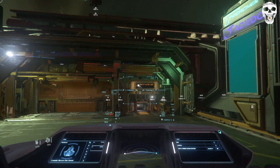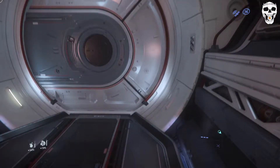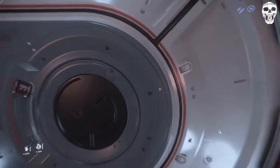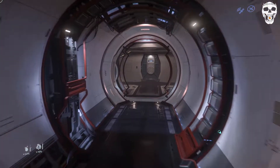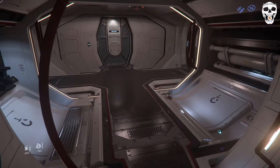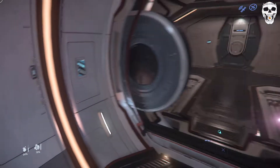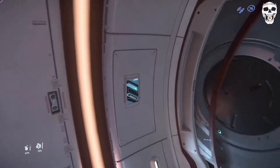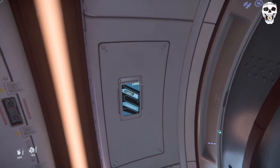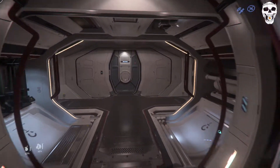I want to show something — you can actually lock the doors, turn the sensors on and off so they open or close automatically, and open or close them manually and actually lock them. Though I'm not sure what locking will actually do, since as far as I'm aware everyone on the ship can use these.